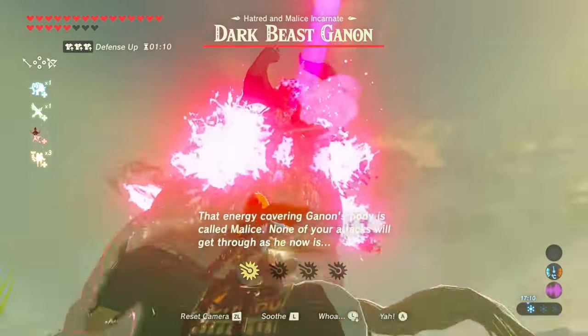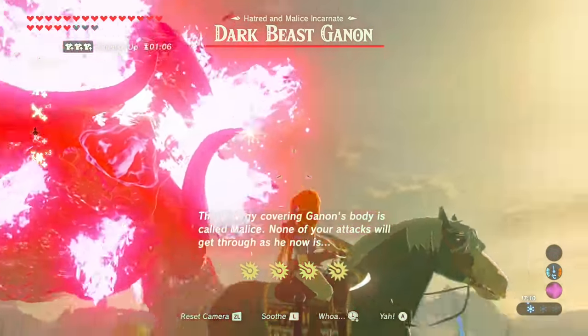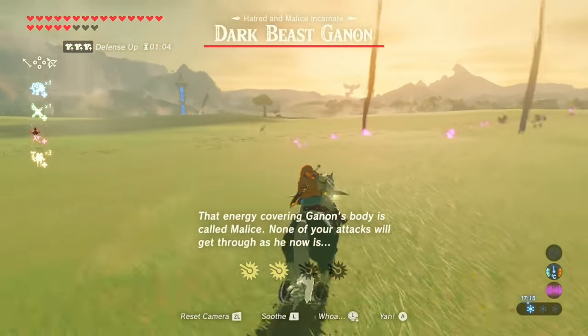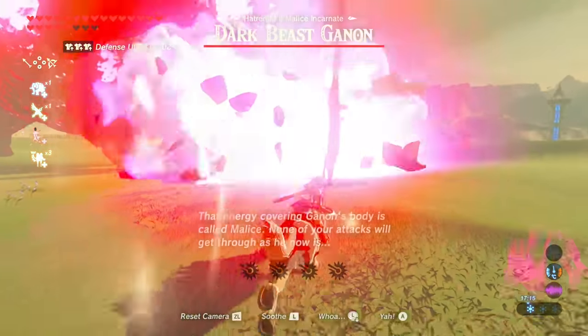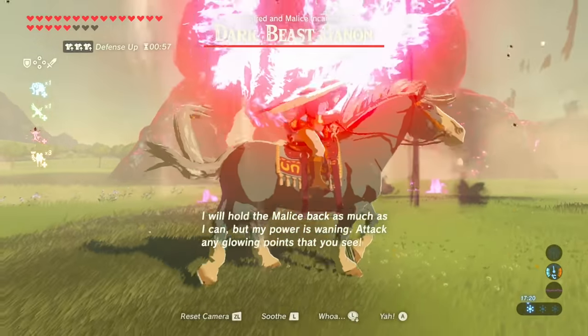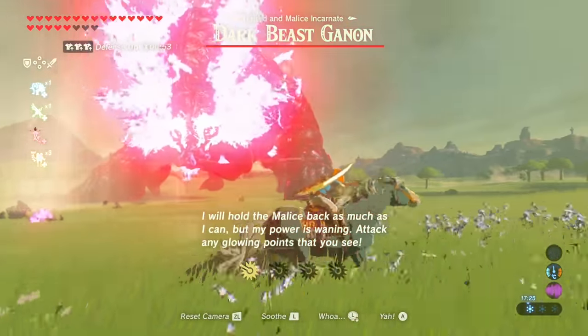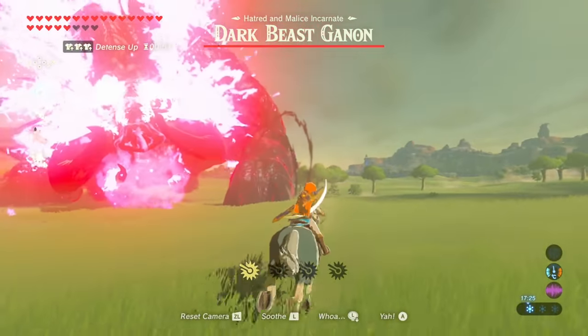I need to avoid its shots as it's shooting. Oh, the energy covering Ganon's body will get through as his attack - whoa, whoa, whoa! His body is called Malice. None of your attacks will get through. I will hold the Malice back as much as I can to buy my power. Attack any glowing point you see. Attack any glowing point? It's all glowing.